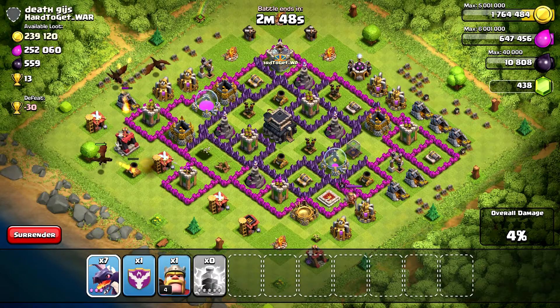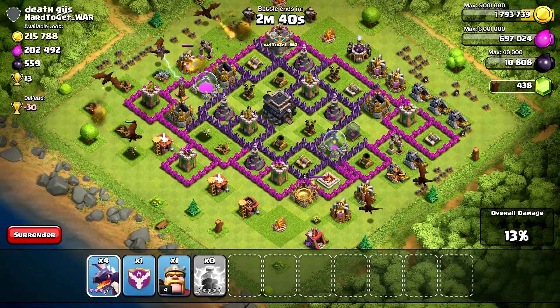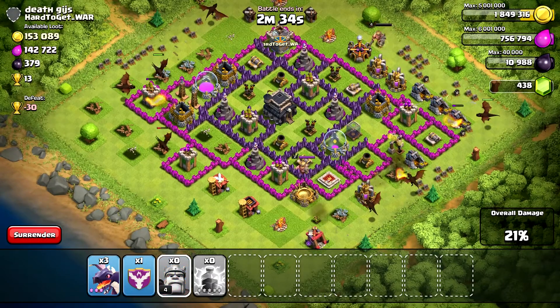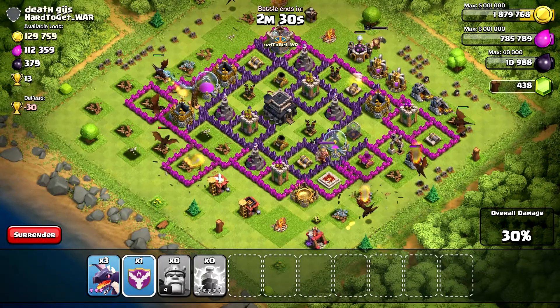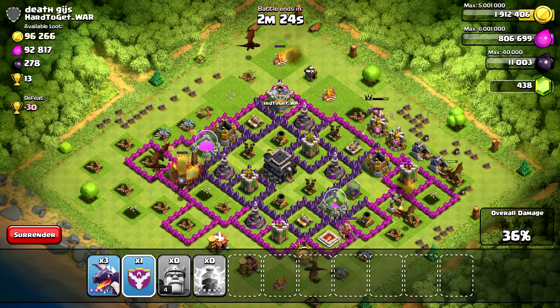Normally what I'd do next is look for the strongest side of the base to attack, but in this case, because I'm purely trying to take down all of those resources, I'm actually going to spread my dragons around the base and take out all of the collectors. The only risk with an attack like this is that I do risk not 3-starring the base — in fact, if I don't get to that town hall, I might not even 2-star the base.